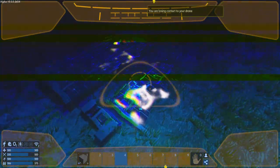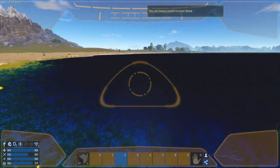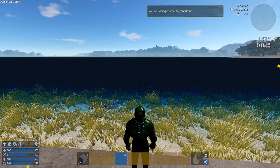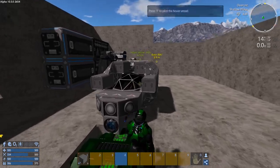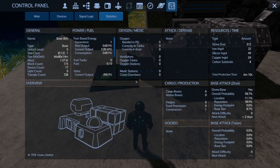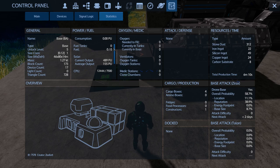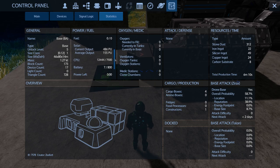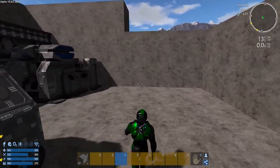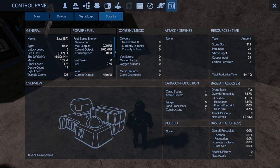We've got power going now — even though you can't really see it. I'm just sticking the panels out in the water; it seems to be just as effective. Let's see what it's doing: current output is 489 — not bad. Yeah, and you can see the CPU is way out of whack for the base. It's got a large constructor, but the base should be charging — it's got eight already. Nice, it's charging up.